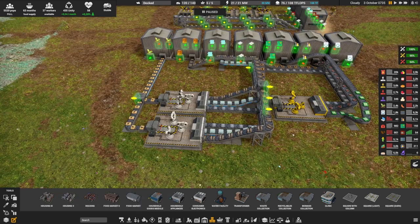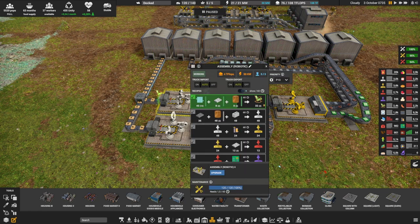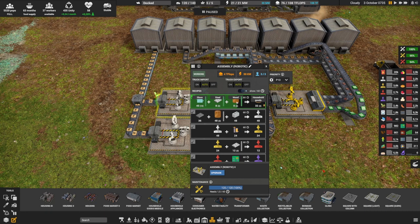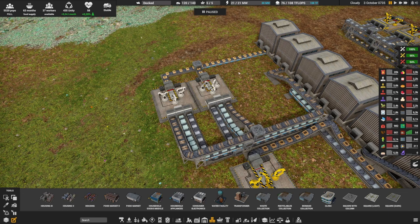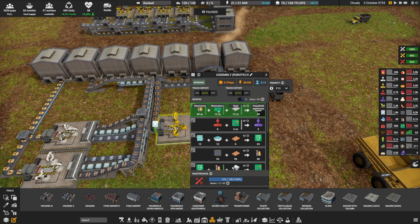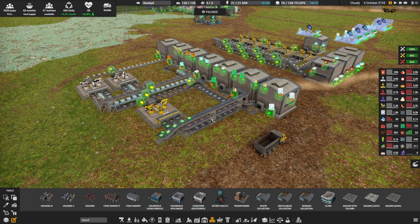I'm not saying this is a perfect layout, but let me show you what you can do. I've used only robotics — these are robotic level 1 since level 2 isn't available for furniture, and this one is level 2 — producing 38, which is more than the 30 I needed. We need glass, steel, and wood: steel at level zero, glass at level one, wood at level two, all feeding down into household goods. For appliances we need electronics level 1, level 2, and steel.